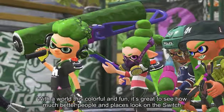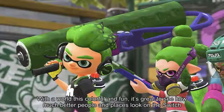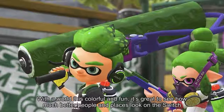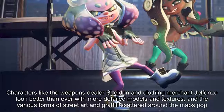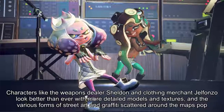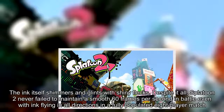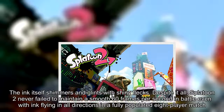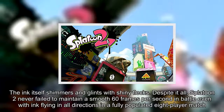With a world this colorful and fun, it's great to see how much better people and places look on the Switch. Characters like weapons dealer Sheldon and clothing merchant Gelfonzo look better than ever with more detailed models and textures, and the various forms of street art and graffiti scattered around the maps really pop. The ink itself shimmers and glints with a shiny flex, and Splatoon 2 never failed to maintain a smooth 60 frames per second in battle, even with ink flying in all directions in a fully populated 8-player match.